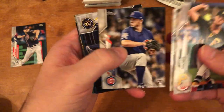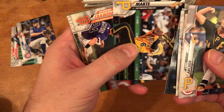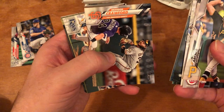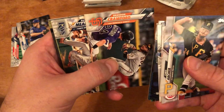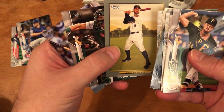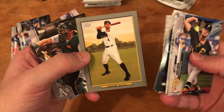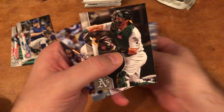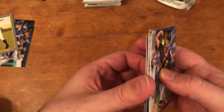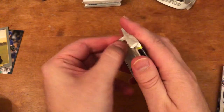First pack: Max Scherzer — that's a good one. Danny Holtzen, rookie card. Ben Gamel. Starling Marte — I think he got traded recently. Turkey Red cards — these are kind of cool. George Springer, not as popular given his potential involvement in the cheating scandal. Got the Scherzer in there — that's the highlight of this pack.